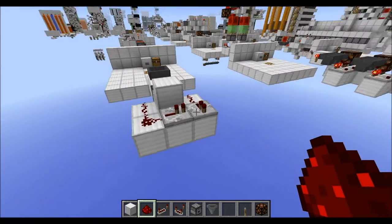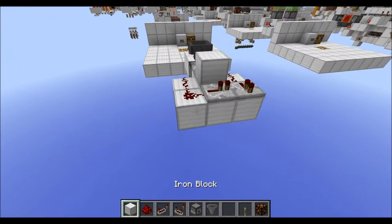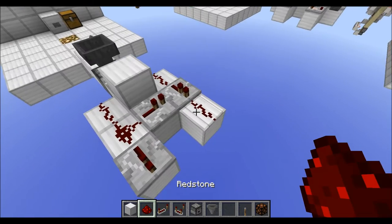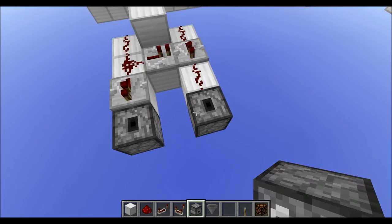And if you want to cascade this — so if you want to use four exits — all you have to do is basically use a repeater on this point here and a redstone on this point here, and then from there you basically just build the same.